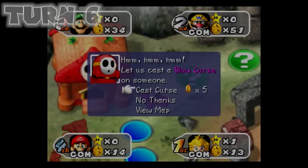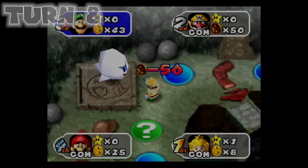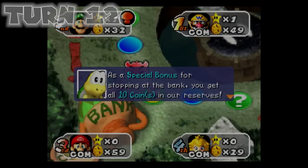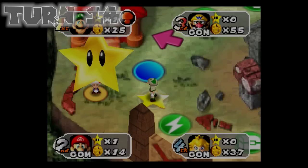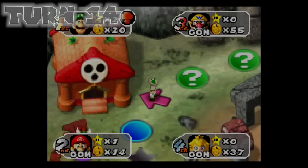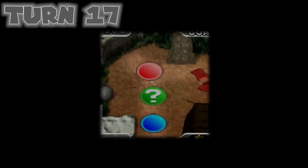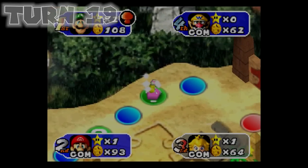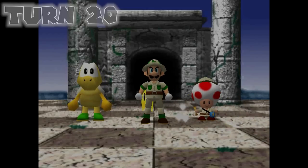I cursed myself this turn — I have to buy curses whenever I pass the curse house, and I always have to pick the top option, which in this case is myself. I got to the area with the star, and Wario stole a star from Peach. I obtained a star, then landed on a happening space getting closer to the next star. I refilled my funds by landing on a bank space and Mario stole a star from Wario. I got another star, and cursed myself again. I made a lot of money by both landing on a bank space and winning a battle minigame. We've got a one-star lead going into the last turn, and since no one gets a star this turn, we win Mysteryland.